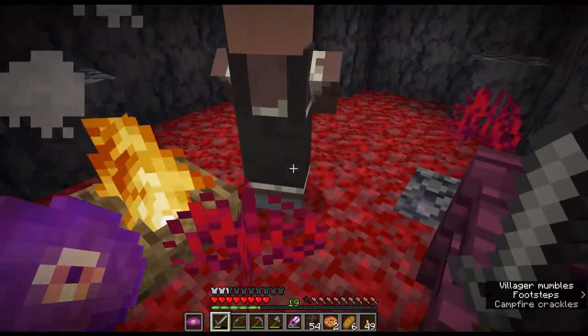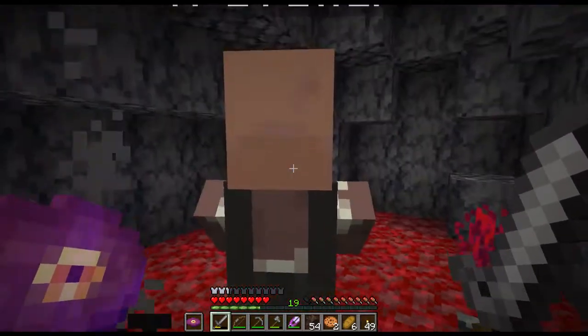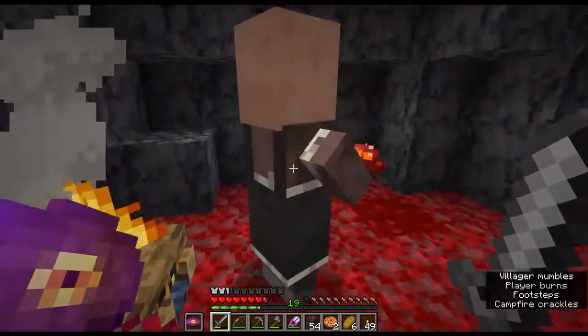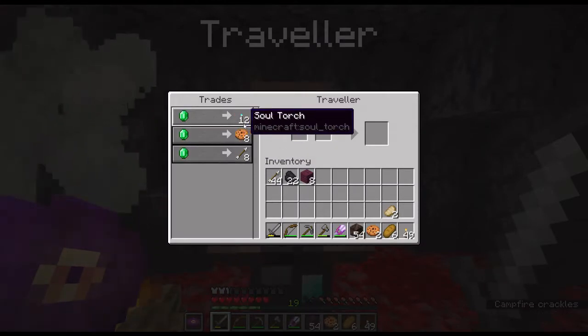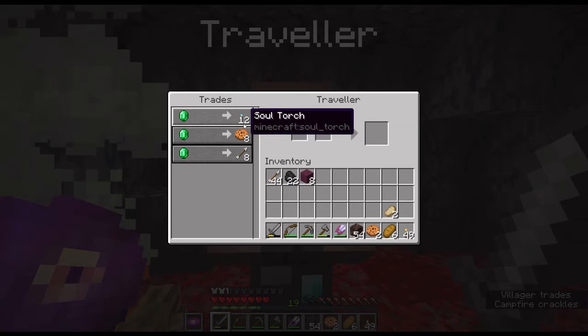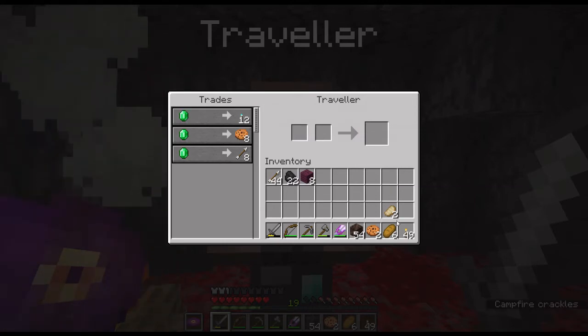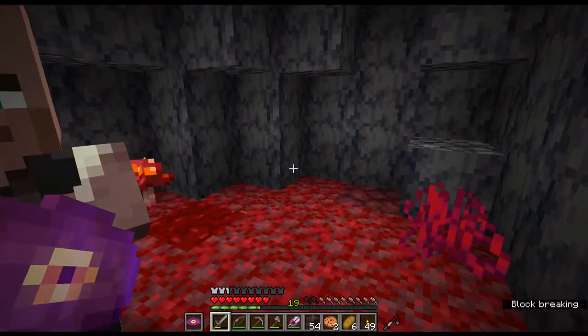Oh! I thought you couldn't walk. You can walk! What do you know? So, what do you provide? Cookies? Yeah, cookies, soul torches, and arrows. As you can see, I'm doing okay on arrows. I guess I could do with more food, but I have more in storage, so it's not that big of a deal. And torches really aren't much of a concern either at this point.